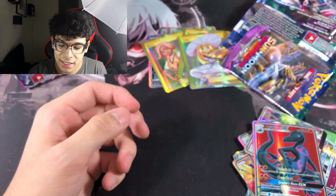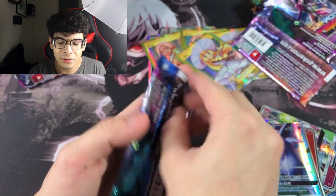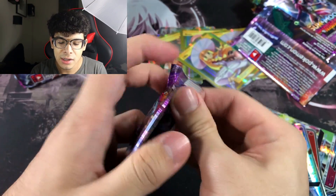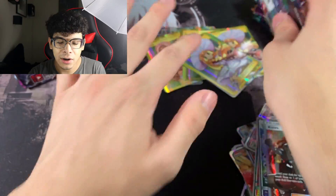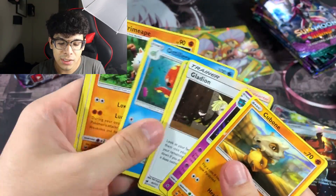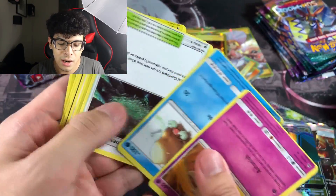We keep getting Psychic Memory — if I get one more I'm going to rip it. Pulled an Espeon GX. We're getting tons of unique ultra rares without many duplicates on GX cards, but still not one Tapu Lele. Got a Lusamine full art — shoutout to Lusamine for being Lillie's mom. Got a Kowhai full art and a gold Nest Ball.